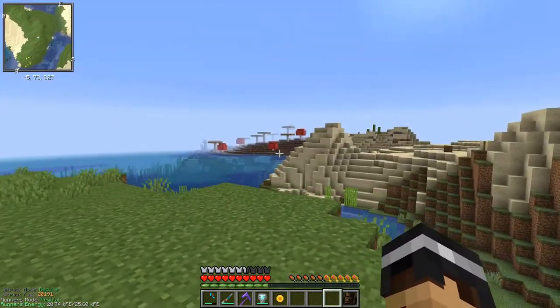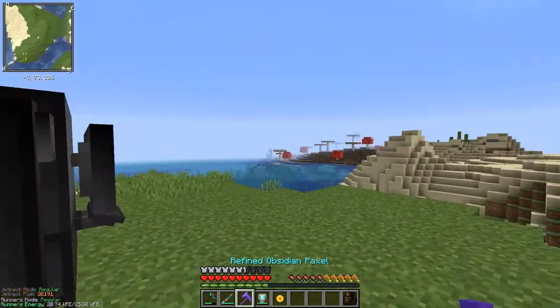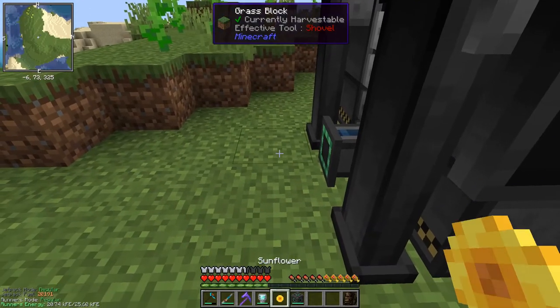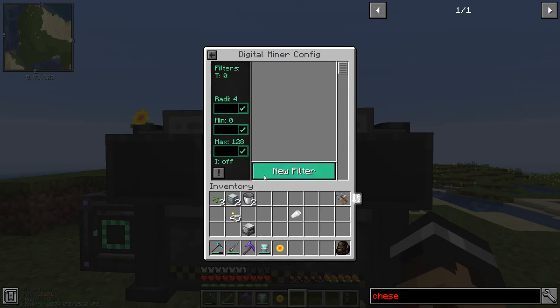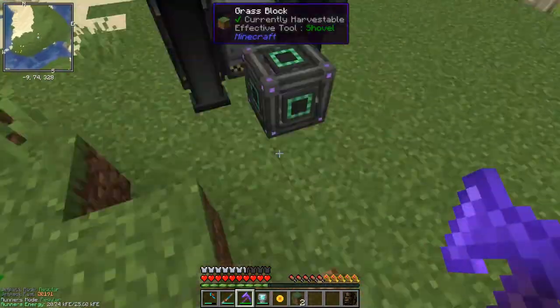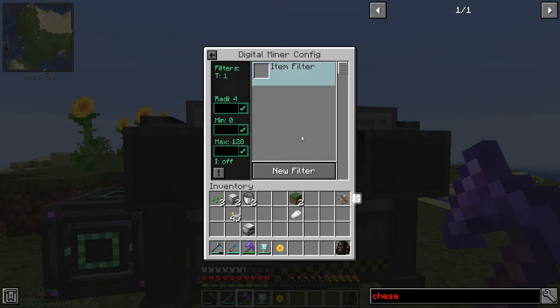I don't want to do it the vanilla way - we're playing modded Minecraft, so I'll take advantage of the digital miner. The plan has two steps: first gather a load of grass. I tried adding a tag filter in the config for the grass block but it just wouldn't work - the same kind of problem I had with mycelium. I'm hoping I can use this silk touch paxel to grab some grass blocks manually and put them into the item stack filter field. Let's go maximum range.